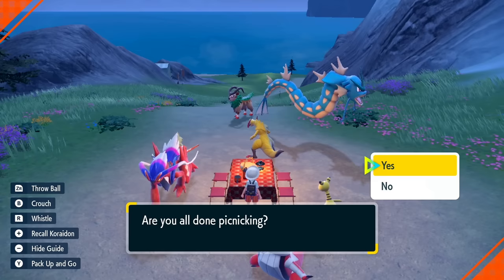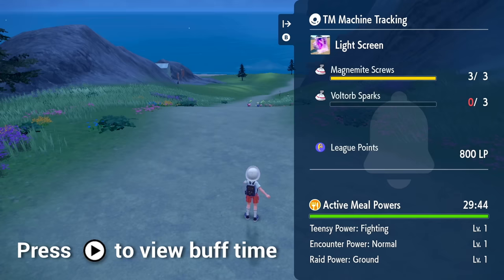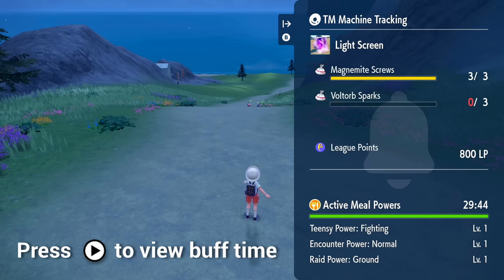Now that we're done with our sandwich making, we're going to exit out of our picnic. If we press the right button on our D-pad, we can see how much time we have left with our meal power. At the bottom here, you can see it says we have 29 minutes and 40 seconds right now, so it'll tick down for about half an hour.